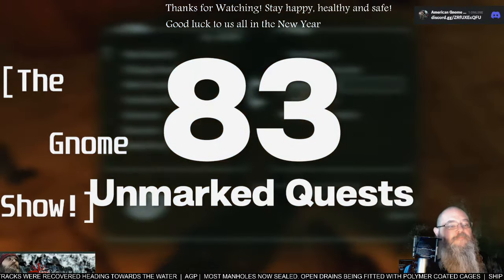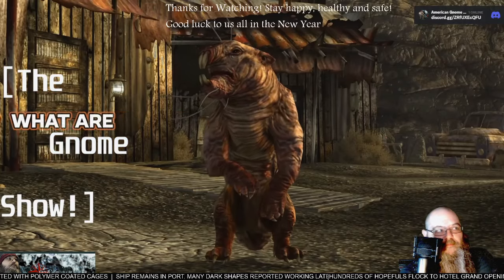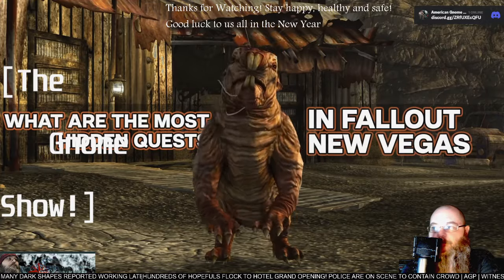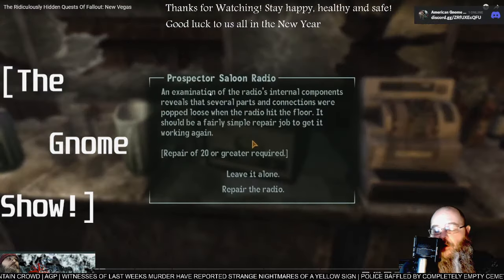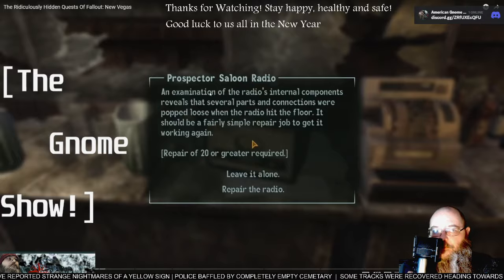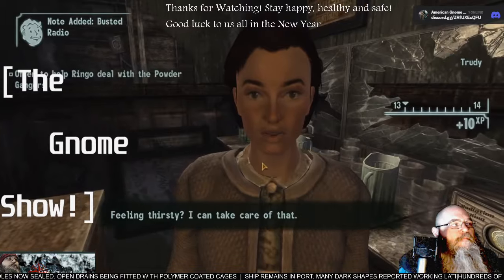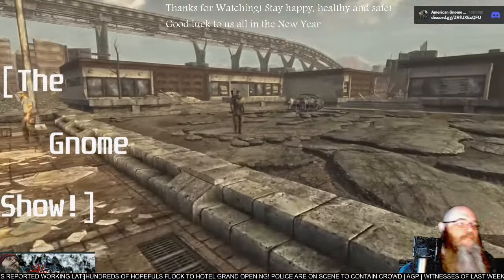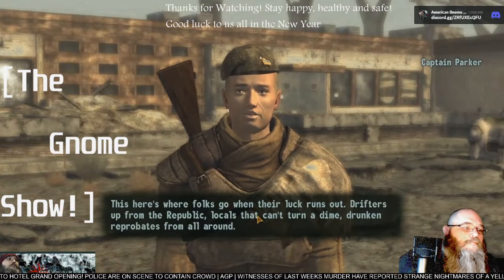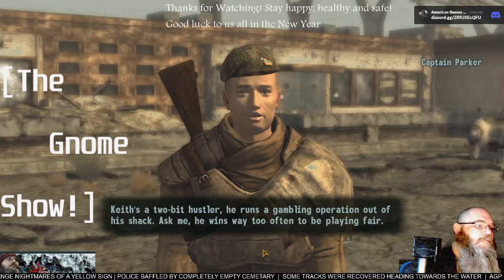There exists a total of 83 unmarked quests within the base game of Fallout New Vegas — which begs the question: how many does the average player come across, and what are the most hidden quests in the game? Unmarked quests can vary in length; some are as simple as fixing a radio, while others are longer than their marked counterparts and hard enough to be a marked quest in their own right. Going forward, I'll cover both short and long quests, starting from the more well-known ones and working down to the more obscure ones.